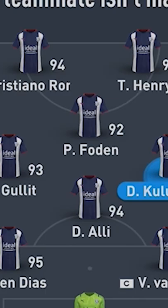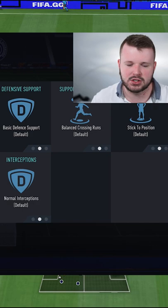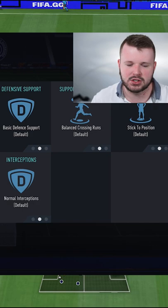For the right centre mid, on cover wing. My left centre mid, which is Hullet, is on balanced and cover centre. The centre attacking mid is left on completely balanced. For the instructions on our strikers, I have both of them on getting behind.